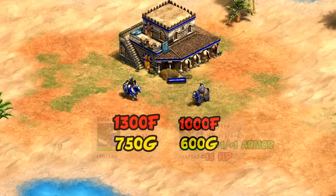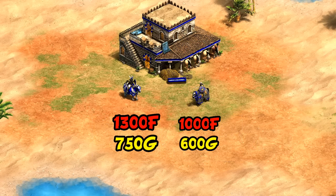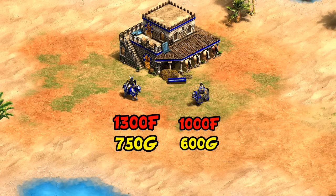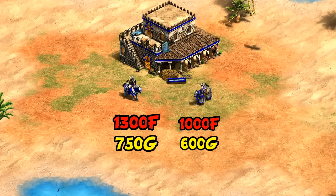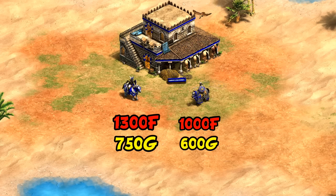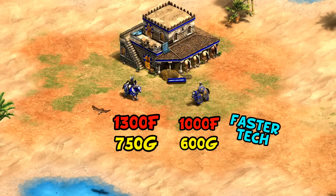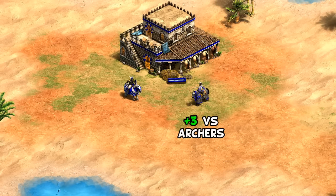One advantage the Savar seems to have is in its upgrade cost, which is significantly cheaper, making it especially in 1v1s easier to justify, but also easier to tech into for team games. This is helped out even more by the fact it's a 20-second faster upgrade to research.